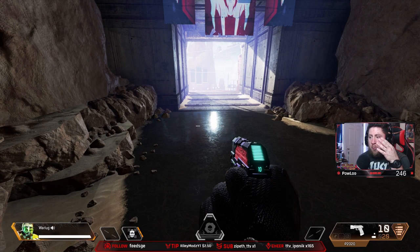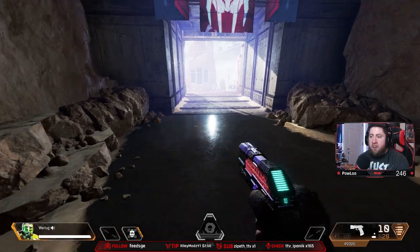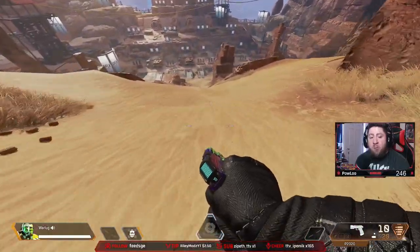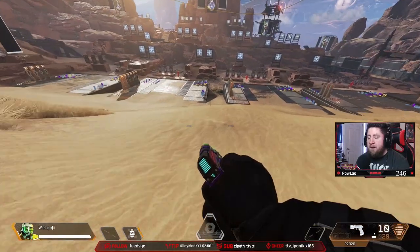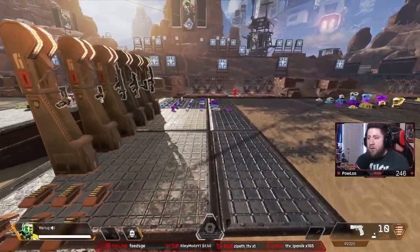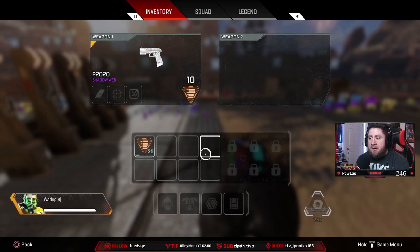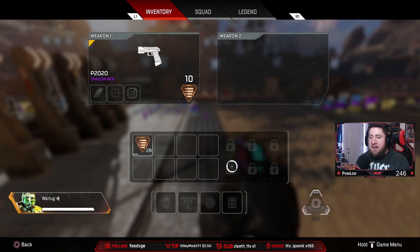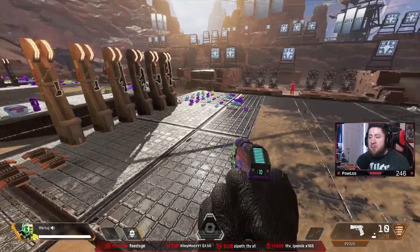We're in the firing range where all the items are available, and we're going to talk about the different levels of how to prioritize what goes in your inventory. With your inventory, you start with eight slots. Once you drop into the game, relatively quickly you find a white backpack which adds two more slots, giving you 10 slots.